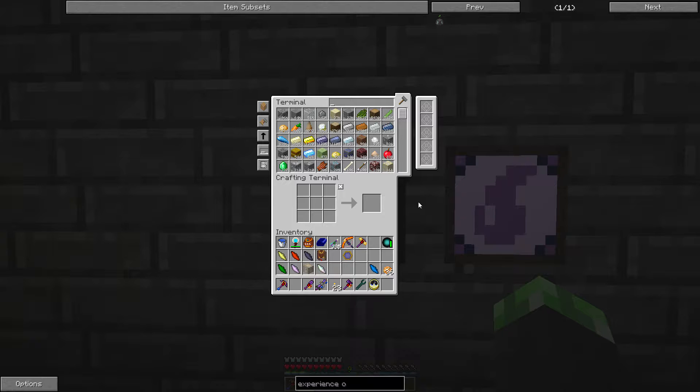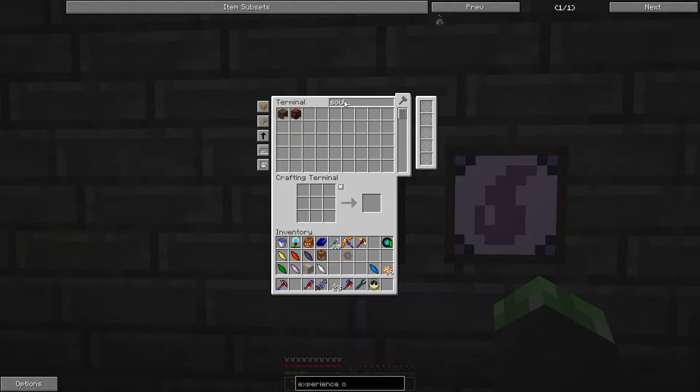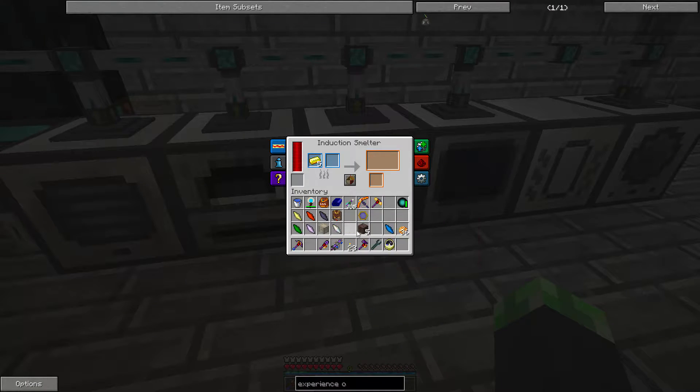These things work really well if I had everything I needed. I have the solarium, I have the soul sand to make it. Perfect. And this can be made in the induction smelter, so go for it.